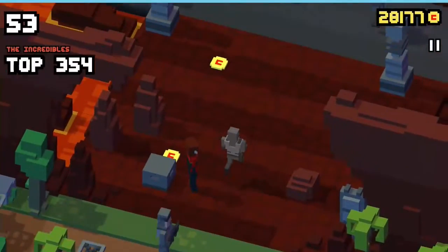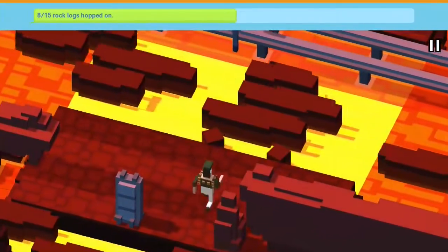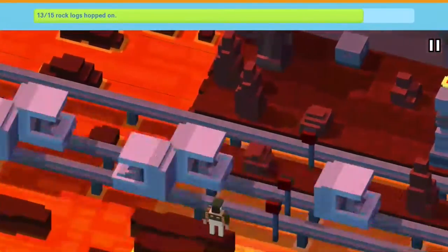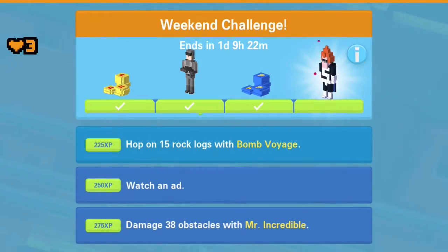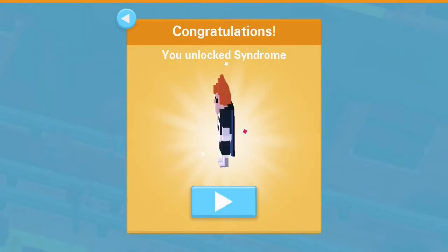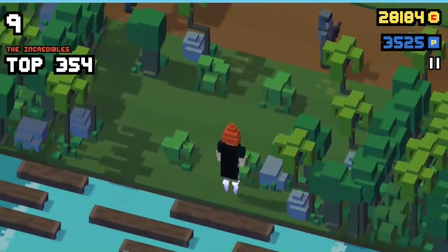Now we'll be moving on to Syndrom, the legendary weekend challenge character for the Incredibles. As you can see, I'm using Bon Voyage to complete the very last mission to unlock Syndrom. And here we are unlocking him — there we go, Syndrom.